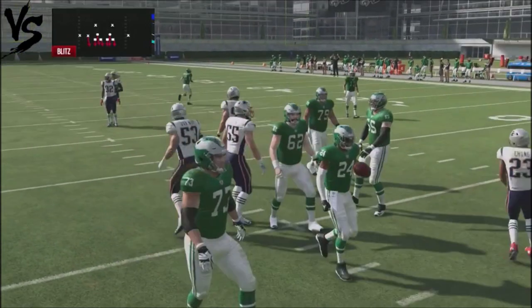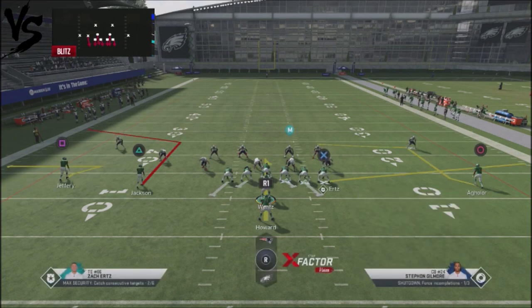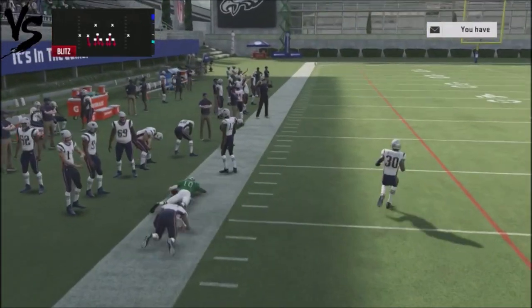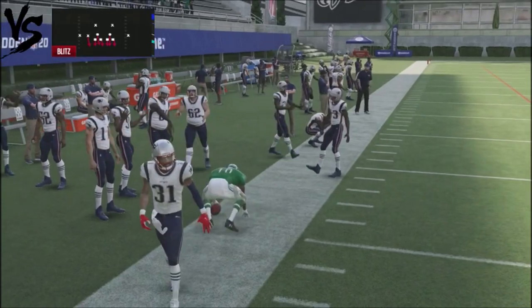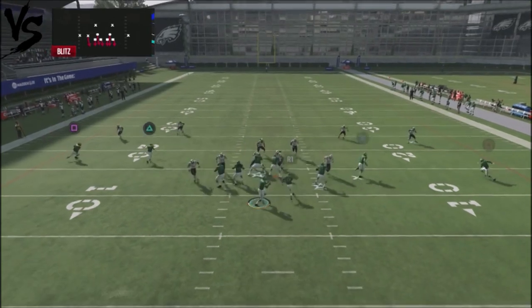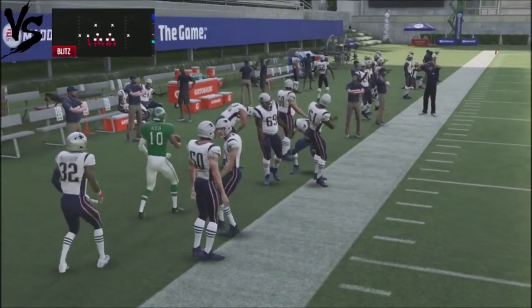Looking at the pass plays against heavy man blitzing: on the backside with Jeffries, I don't like him on the hitch route — I put him on a whip route. That gives me a high-low read and pulls the flat coverage out of the area. Against heavy man blitzing I'll block my running back for more time. The key to this play is the corner route — you can turn that up for some major yards. Without blocking the running back, watch it develop — you get a nice route animation and some pretty easy yards.